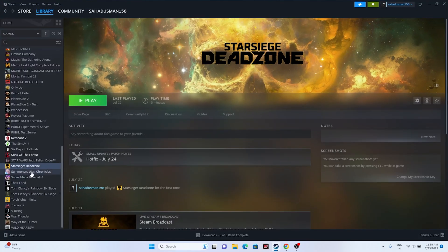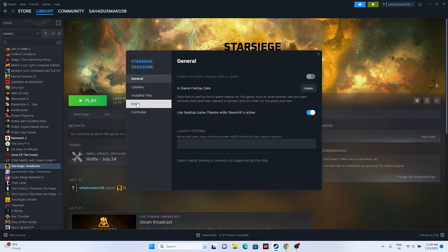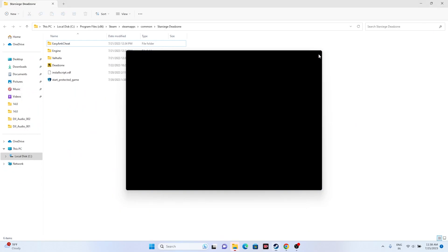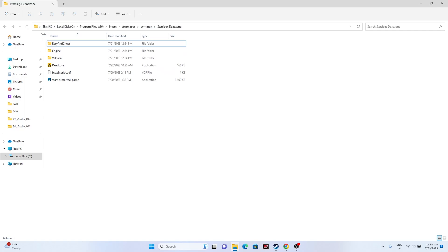Alternatively, you can find a shortcut to the installation folder: right-click the game in Steam, go to Properties, then Installed Files, and click Browse. That will redirect you to the same installation folder path — This PC > Local Disk C > Program Files (x86) > Steam > SteamApps > Common > Star Siege Dead Zone. Launch the game from there, as this has worked for many users.